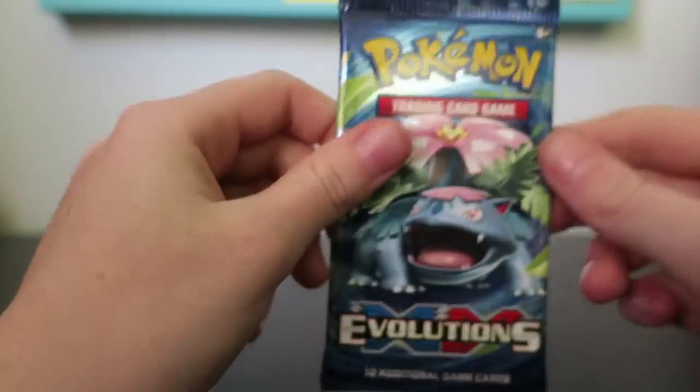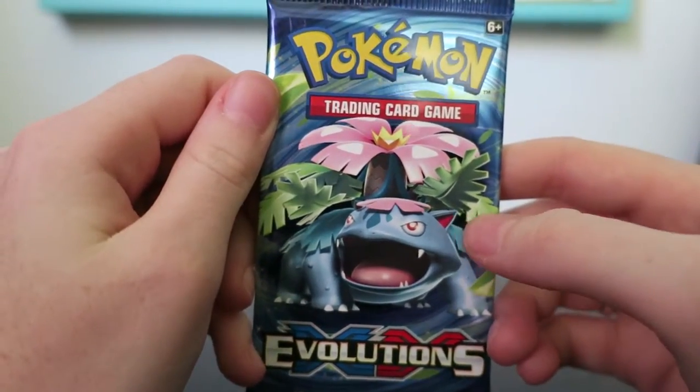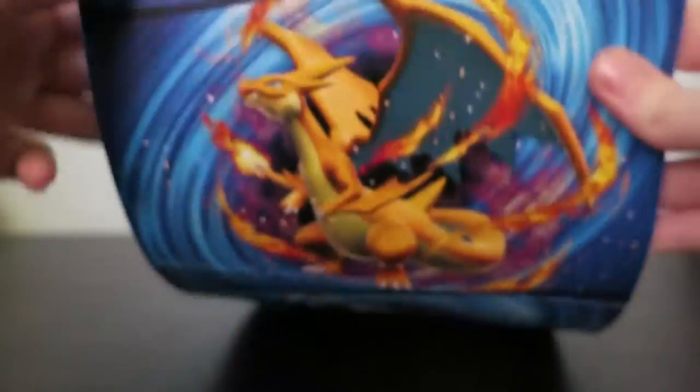So I'll start off with my pack. This is one of the artwork things — the posters. The top has your Mega Venusaur, Mega Charizard, Mega Blastoise, and a Raichu.